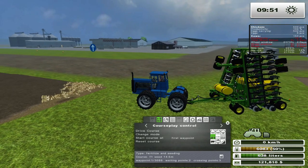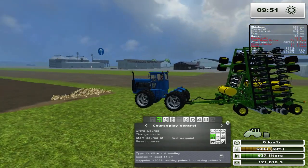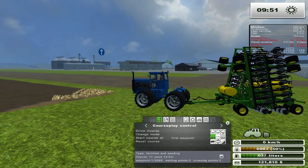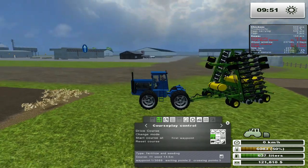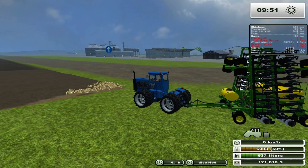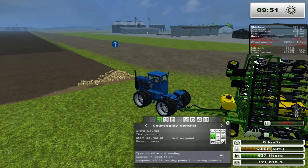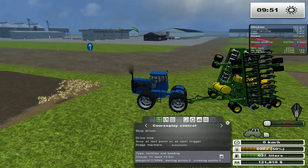I have the homemade tractor right here pulling the John Deere seeder. This guy actually works really well with this thing — I don't know why. He doesn't do the backing-up thing, which is really strange because all the other ones did. Anyhow, let's set this guy to 14.5. He is on barley — good. Let's let him rock.